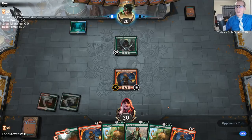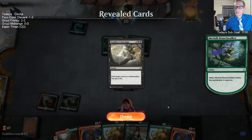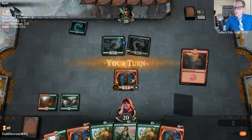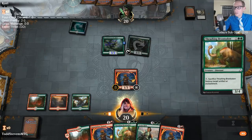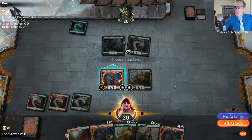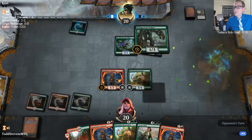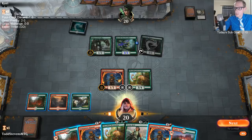It's pretty odd that our opponent kept a one-lander with Llanowar Elf, but they didn't just play the Llanowar Elf on turn one. Do they just keep the one-lander without Llanowar Elf, and Llanowar Elf was their first draw? Unfortunately Immolation Shaman is not as good as Merfolk Branchwalker — Branchwalker being a three-two is too big for us, so we're just going to have to sit back and not do anything here for a little bit.